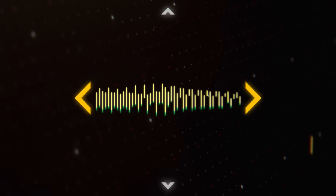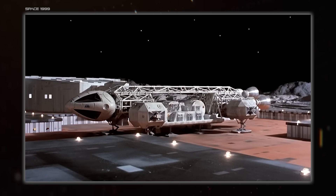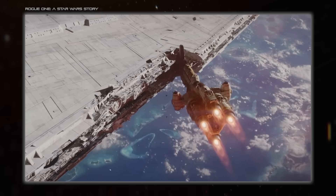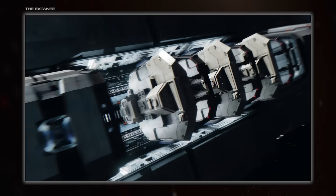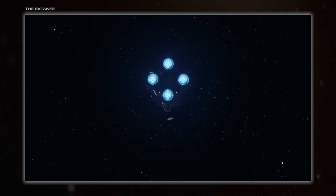Hello everybody and welcome back to Spacedock. I'm Hugh Joana and today we're looking at the very bones of spacecraft, their structures. For all spacecraft, a vital part is transferring the thrust from the engines to the rest of the ship, and for those operating under realistic physics, it becomes the most important structural element.